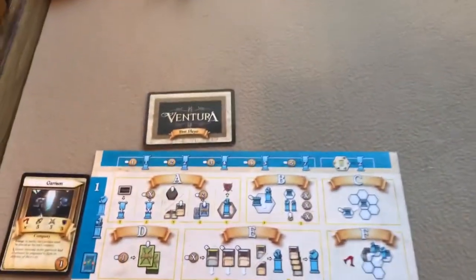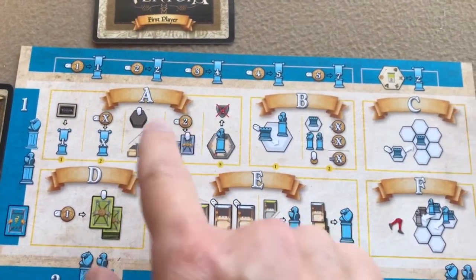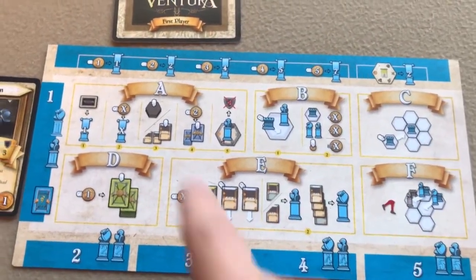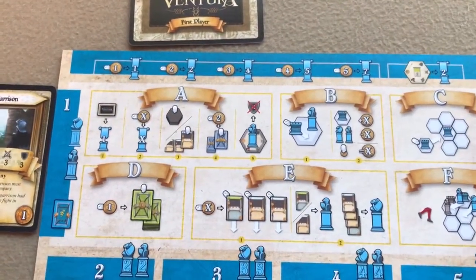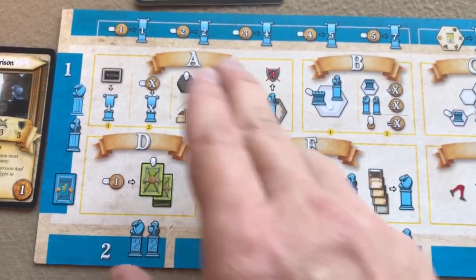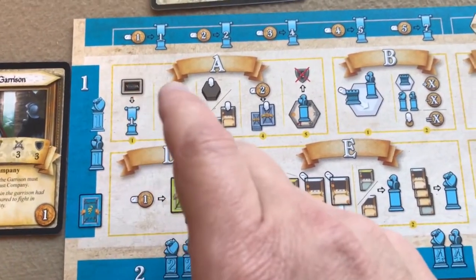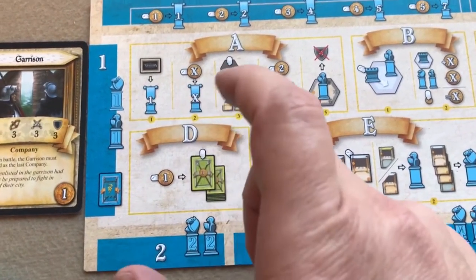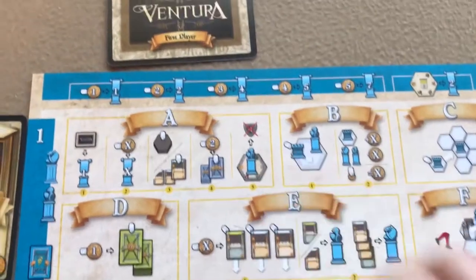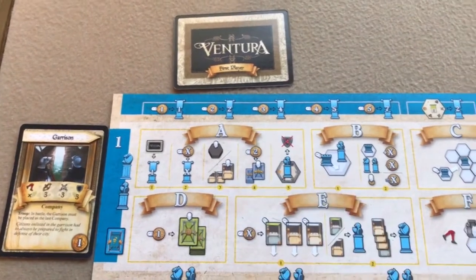The player aids show there are different phases labeled A through E. Each phase contains several steps. Phase A is the Ventura phase, which contains the initiative step, prestige step, fortune step, recruit step, and recovery step. That's what you do first.